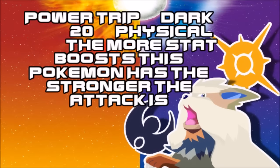Power Trip is a new Dark-type move which works like Stored Power, but this one is physical. It's a very, very interesting move — if you can set up with your physical attacker, there aren't really that many Pokémon that learn it, but a few that do might actually be able to do something with it.